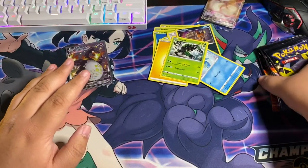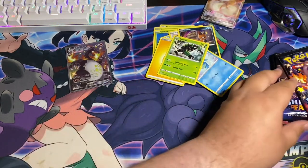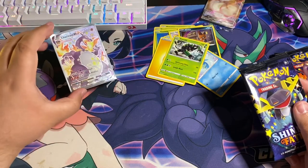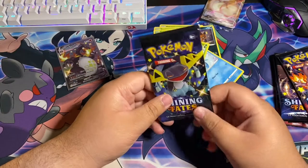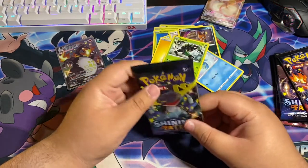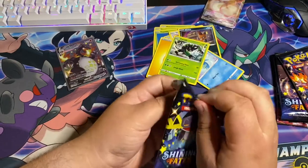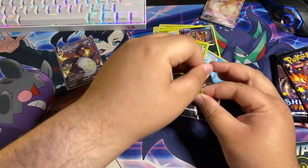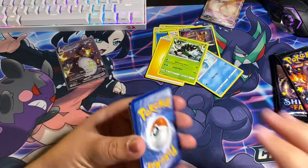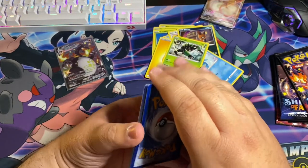Guys, we got the Charizard VMAX. I swear this Elite Trainer Box is brand new. I was not expecting this - I was already going to buy at least five Elite Trainer Boxes to try and get this shiny Charizard. This is the first pack and Karina picked the booster pack. We could stop the video right here! Holy crap. Coming back from a break of collecting Pokémon cards and this is what we get.